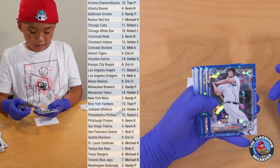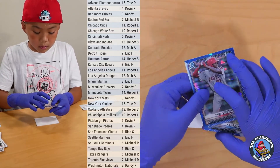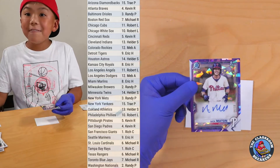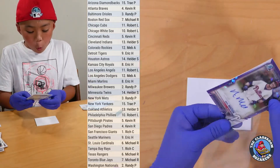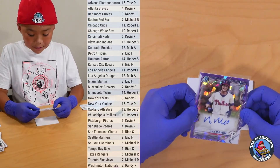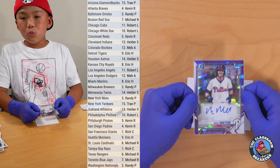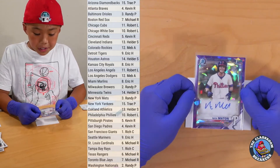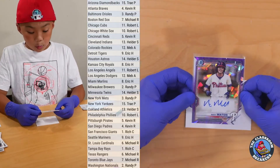Here we go with our auto. Good luck everybody. Starting with Riley Green, Jose Tenya, Jose Salas, Trent Deviaux — First Bowman — and here we go, it's going to be a Nick Matten, 4 of 10! Wow, very nice. Nick Matten Sapphire First Bowman Auto, 4 of 10. Wow, really low number. Going to the Philadelphia Phillies, going to Rob. Really nice card right here, Rob. This is a beauty — 4 of 10, really low number, also Sapphire. Wow, really nice. Nick Matten.